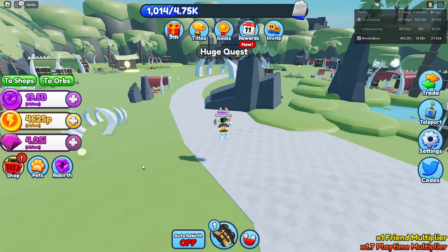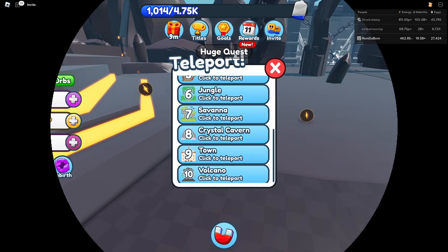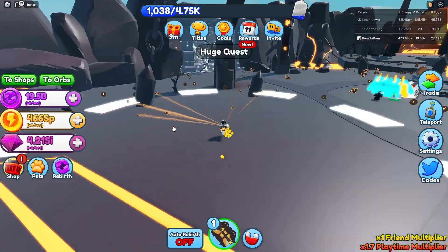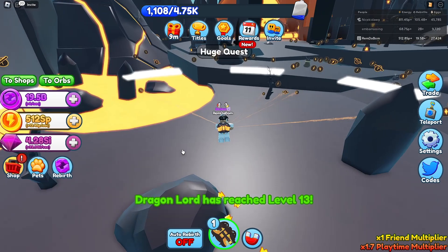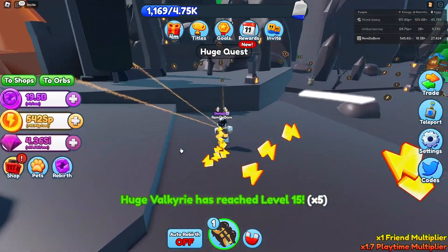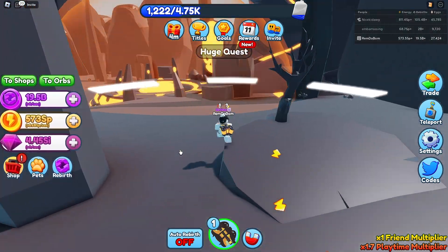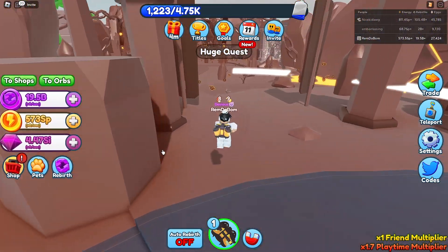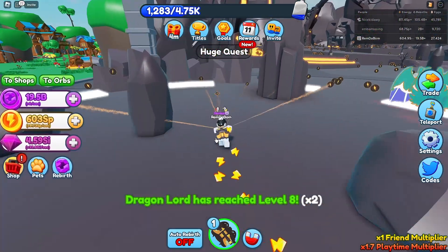Look how fast we are — and this isn't even with 2x speed. Let's go over to the Volcano World really quickly and look how fast we're collecting. We're literally getting like 12 SP. We're getting so much energy right now, it's actually crazy. And again, this isn't even with the 2x speed boost — imagine how OP it would be with the 2x speed boost.